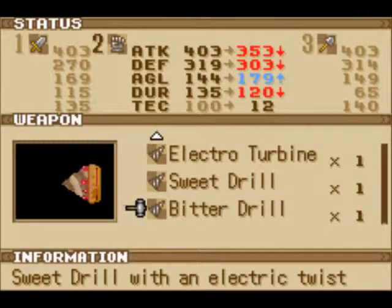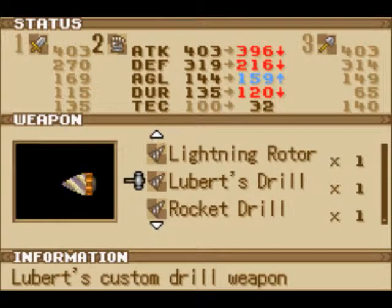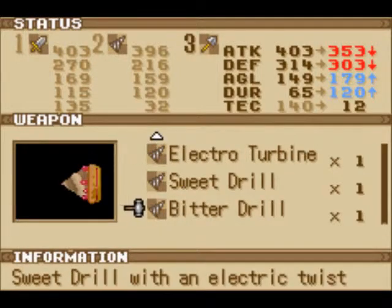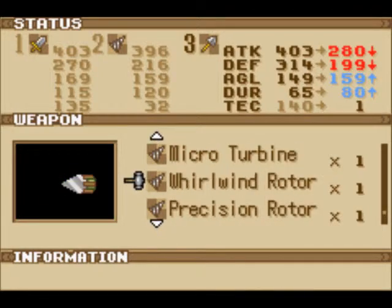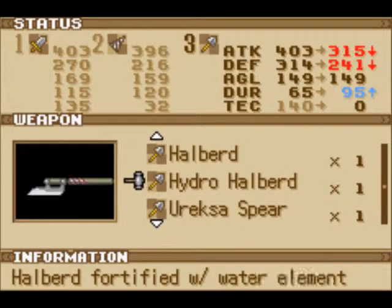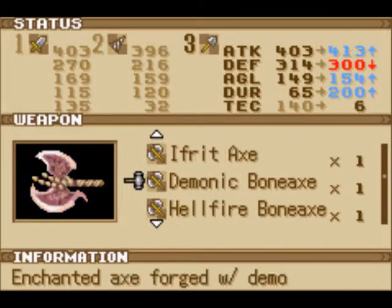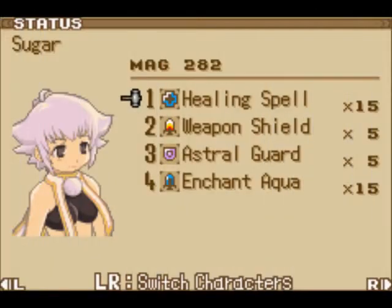We'll be using Lubert's Drill, the Electro Sawblade, and just in case things go bad, I suppose the Demonic Bone Axe — something with high durability. And I have Sugar equipped with Weapon Shield, Astral Guard, Enchant Aqua, and Healing Spell.